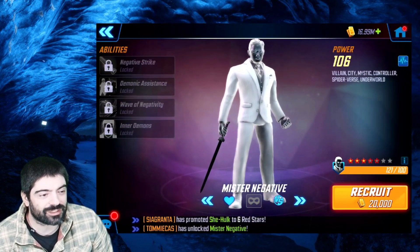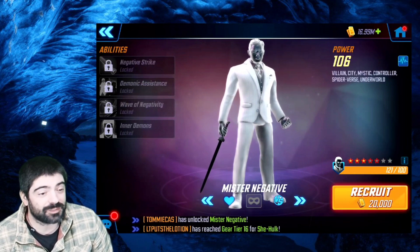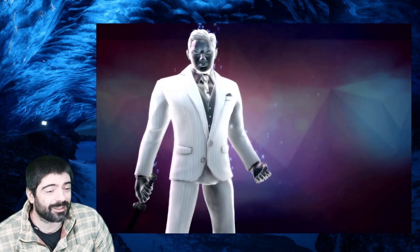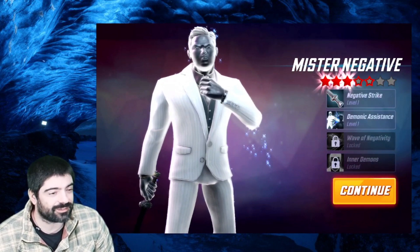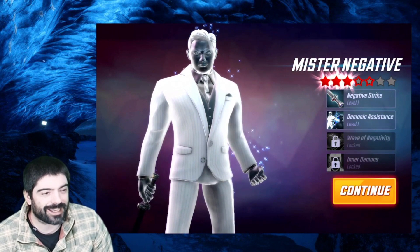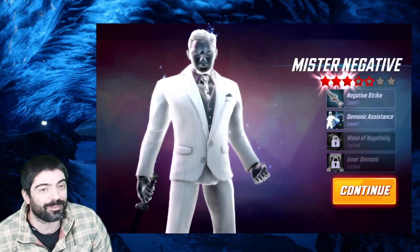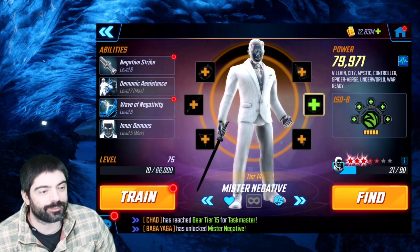That allows us to unlock Mr. Negative. We have 100 shards plus another 20 shards from the Spider-Man Noir event, which is not great. We're going to take a look at his abilities and see if it's worth investing T4s. We unlock Mr. Negative with five red stars, which is way better than any expectations I had, so I'm very happy.